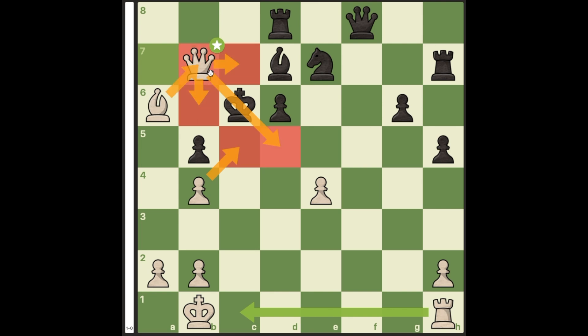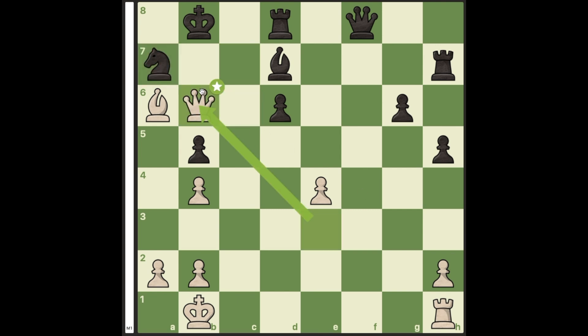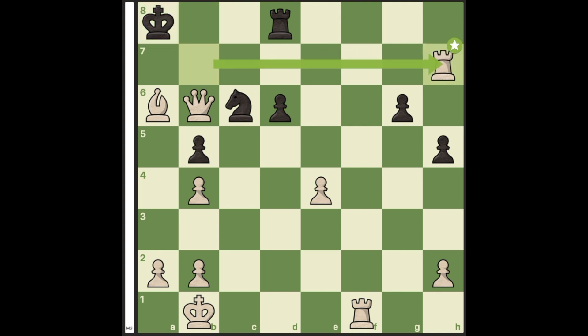Therefore black decided to play knight to c6. But white strikes again with the 3rd quiet sacrifice in a row, rook takes a7. Knight takes again simply allows queen b6 and b7 mate. So black delays the mate then plays bishop to c8. But white again plays queen to b6 check, bishop b7, rook takes b7 check, and after rook takes h7, black cannot prevent rook a7 and queen b7 mate.